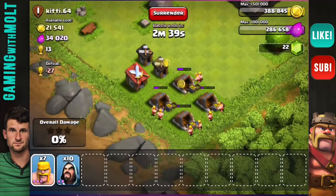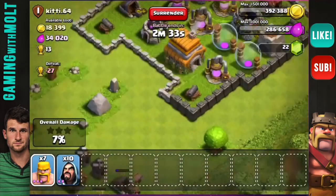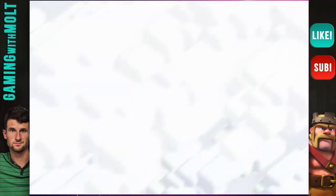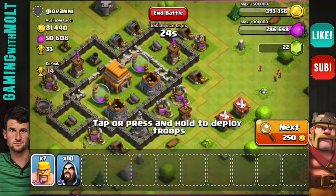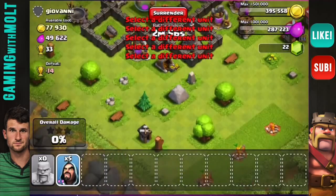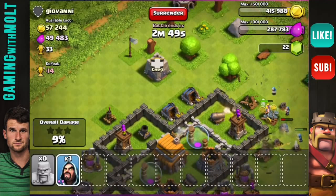You guys are awesome — you're so much cooler than me and I appreciate every bit of support. I just stole a little bit of that gold. That was 16,000 gold for like five barbarians — that's lazy farming at its finest. We're going to look for one more base that has some mines and collectors on the outside. That one looks okay — there's actually a lot of stuff in them, so let's deploy the rest of our troops on this base and see what we can get from these collectors.